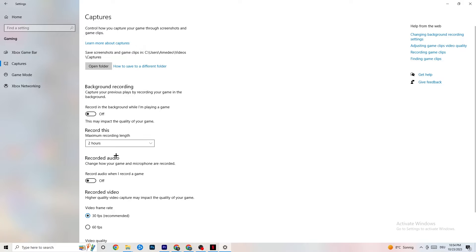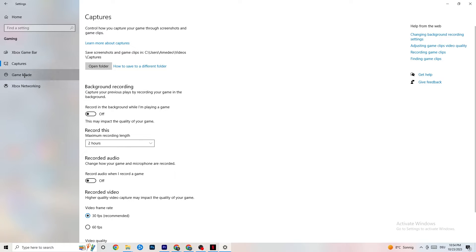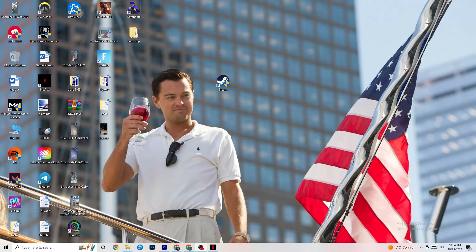Click on Game Mode. This one is tricky — I can't generalize whether to turn it on or off because it varies per PC. Test it both ways and see which runs better on your device.